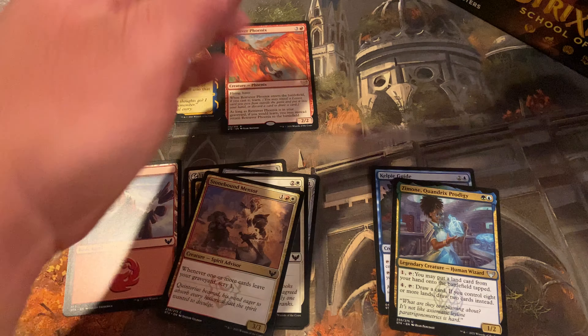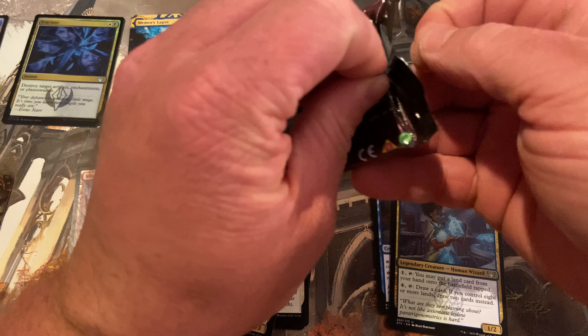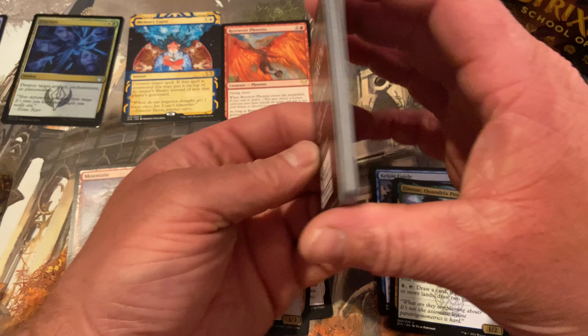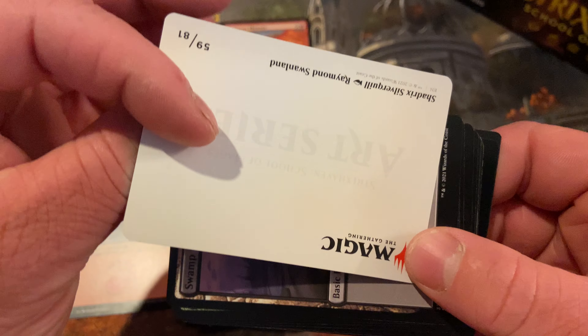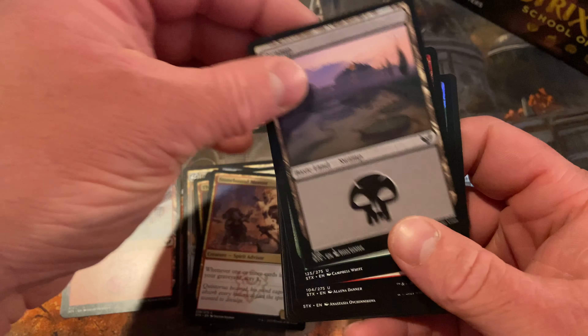I'm curious about the set cards that are from the list. If they update the list with each set — like with Kaldheim they did a few different cards, and now that we're doing a school set. Some sort of dragon there — Shadrick's Silver Quill, the black and white elder dragon, I'm going to guess.